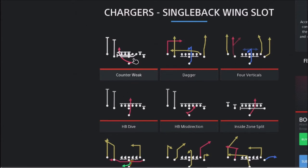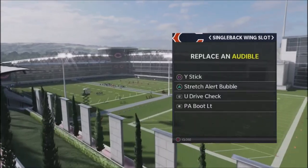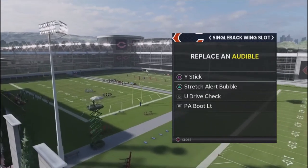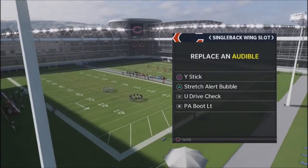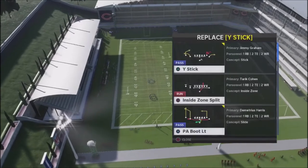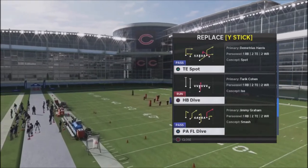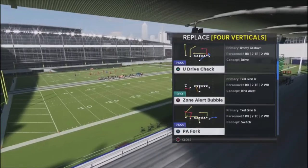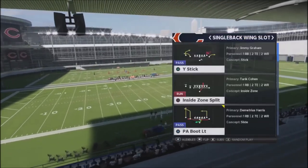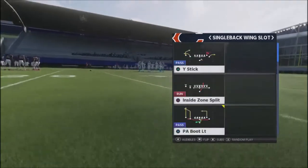Power O's and counters are actually starting to become one of my favorite run plays because I'm being able to read them correctly. The audibles are: stick, stretch alert bubble — we're going to leave the alert bubble and the play action boot left — but I'm going to switch out some of these audibles. Four verticals and Y stick are the ones we're replacing. We're going to swap Y stick out for the tight end spot and swap four verticals out for the U drive check. This is really more of a running formation, but we'll throw in a couple of pass schemes. The huddle play we're calling is going to be the counter week.